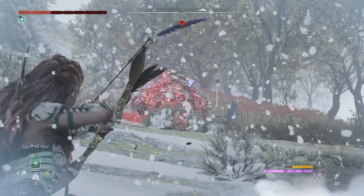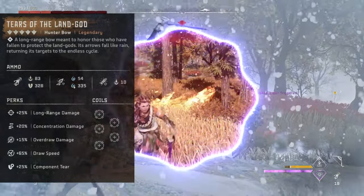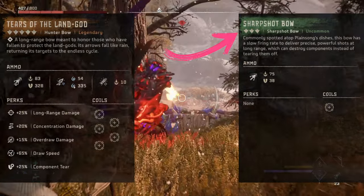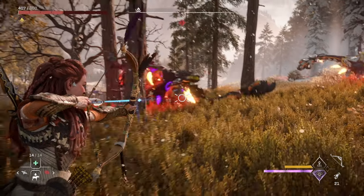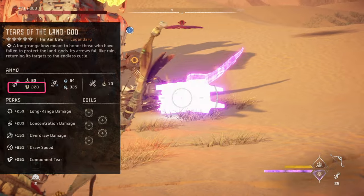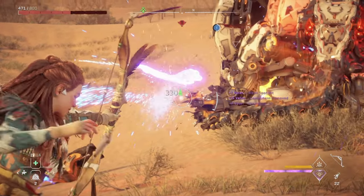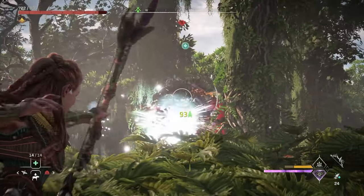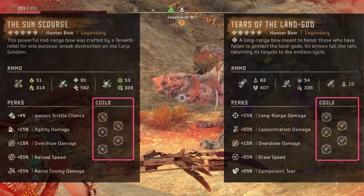Impact damage on hunter bows is generally pretty low. Let's compare the impact damage you get from the Tears of the Land God hunter bow — arguably the best hunter bow in the game — to the sharpshot bow you can buy very early on from the merchant in Chain Scrape. It's a sharpshot bow literally just called sharpshot bow; it's so unremarkable it doesn't even have a cool name, and yet the impact damage it does is just about the same. But hunter bows do have a purpose: they typically have pretty high tear, which makes them great for tearing off machine parts and components. Some of them specialize in certain types of elemental ammo like frost and shock, and paired with weapon techniques like the triple notch weapon technique, hunter bows are great at building up and dealing elemental damage. I like having a hunter bow in my weapon wheel that specializes in elemental damage like frost, and another one loaded up with tear coils for picking off machine parts.